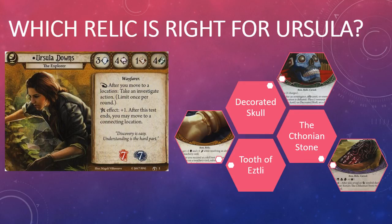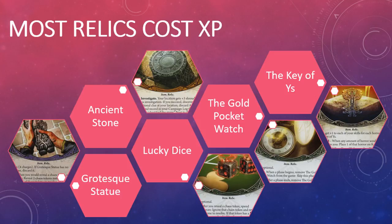Once you've earned a few experience points, you can experiment with cards such as Ancient Stone Unidentified, Grotesque Statue, Lucky Dice, the Gold Pocket Watch, or the Key of Ys. It's a safe bet we're going to see a few more Relics released during the Forgotten Age cycle, so Horowitz's value is only going to increase as the cycle goes on.